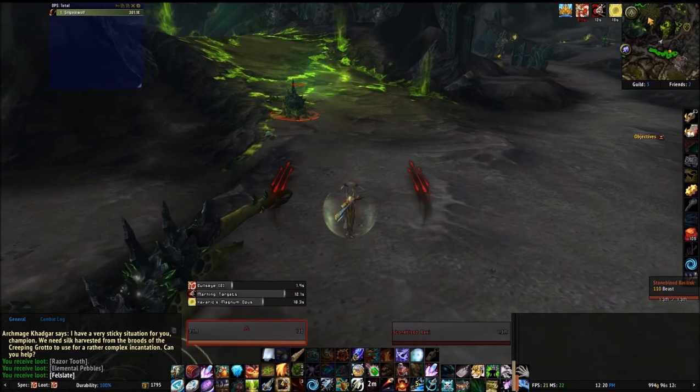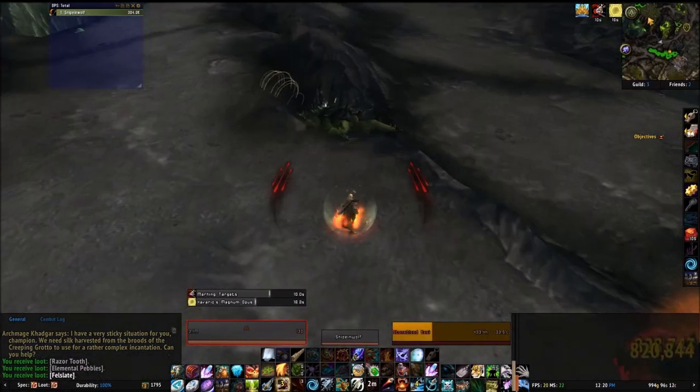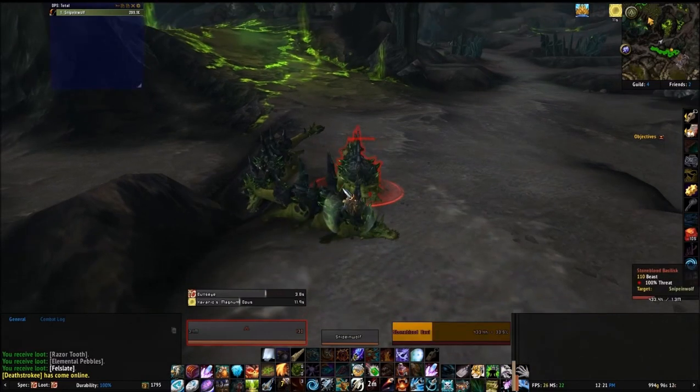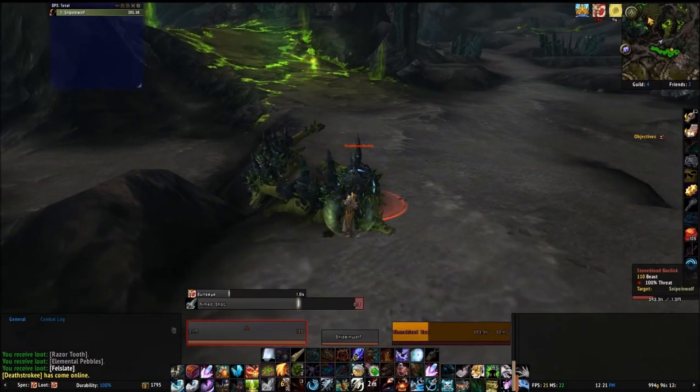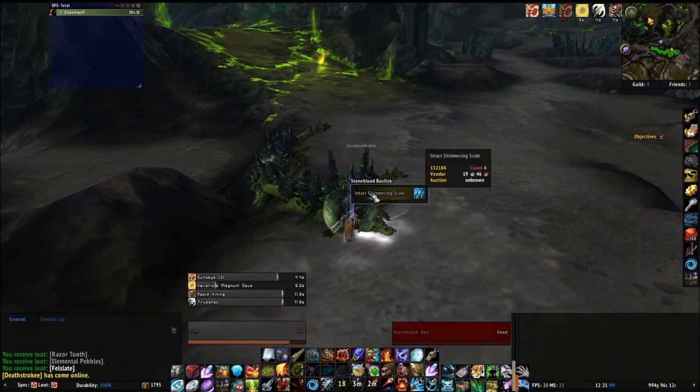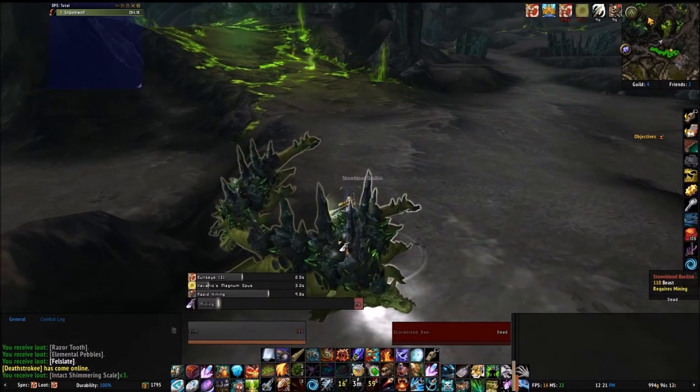Now these do sell pretty well in the Auction House right now. They've gone down a little bit, but you can still get about 8,000 gold, maybe more, depending on what people are buying at the time. And it's a pretty good way to make some gold.